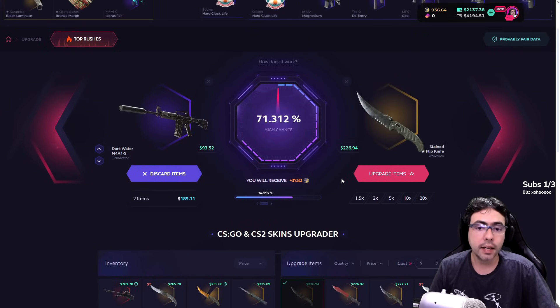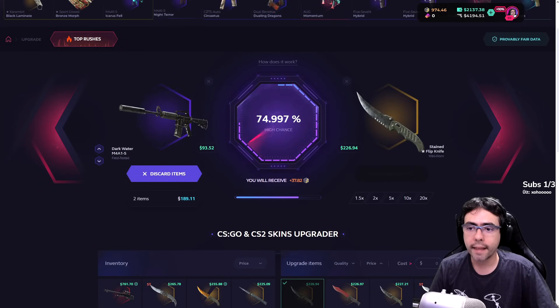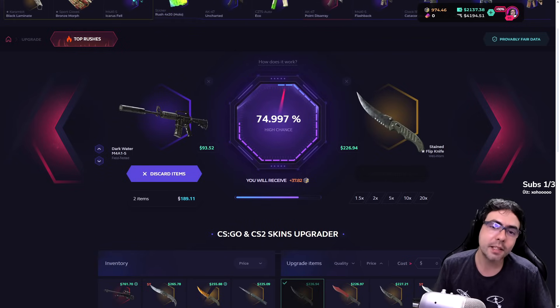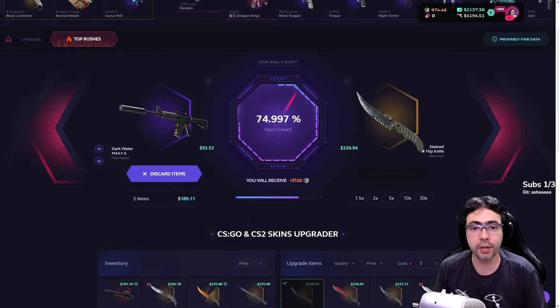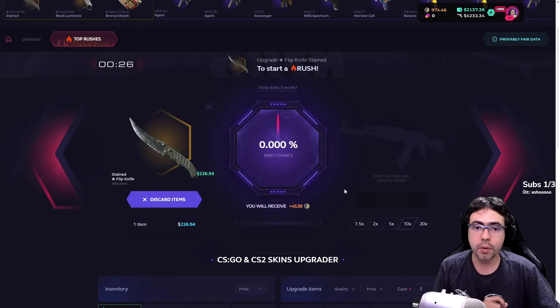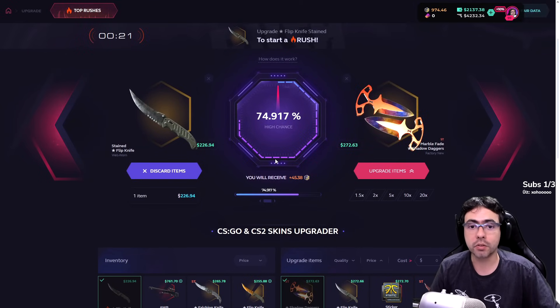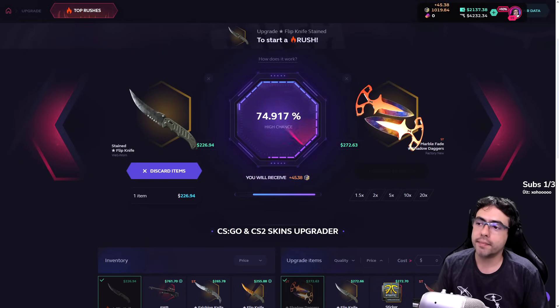Nice upgrade — we can try for this one. The first upgrade: an M4 for a standard flip knife. Nice, we have our upgrade! Now I'm going to upgrade with these nice knives here — marble fade shadow daggers. It's almost there.